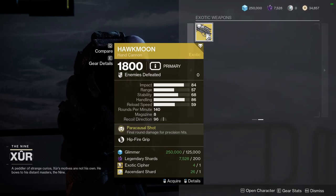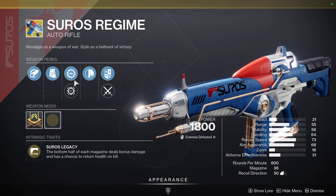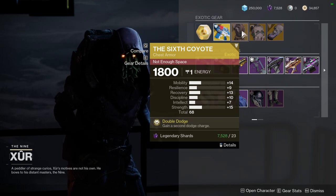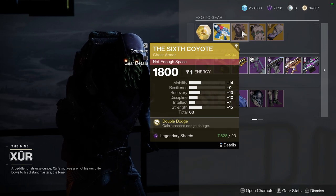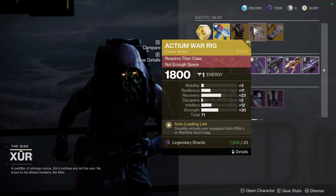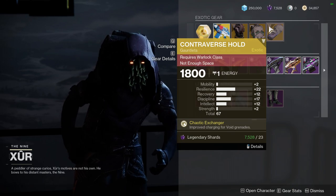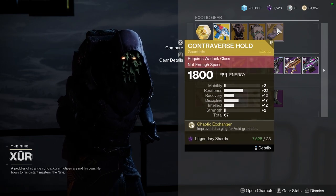For the exotics, it's going to be Hawkman with Hitfire Grip, and then Suros Regime — which is pretty good, especially since you can customize what RPM you want. We have Six Coyote with some decent rolls; it's not the best but I'd definitely recommend it because that second dodge comes in so clutch. We have Acting Roar Rig with pretty high recovery and 11 resilience — it's passable. And then Controverse Hold with some pretty good rolls; I might actually pick this up for my Warlock.